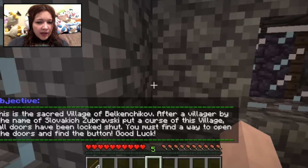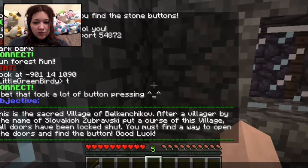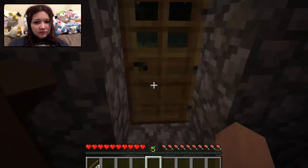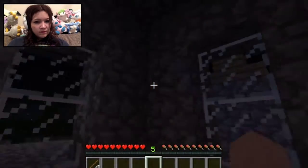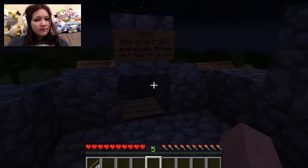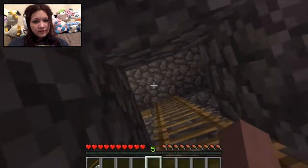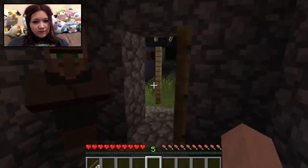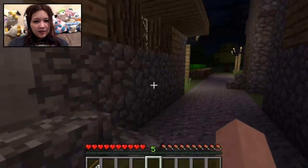Okay, the village! This sacred village - after a villager by the name of blah blah blah was cursed, in this village all the doors have been locked shut. You must find a way to open the doors. Good luck. There you go, that's how you open the door. Is it now up the ladder? There's a hint.